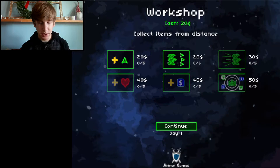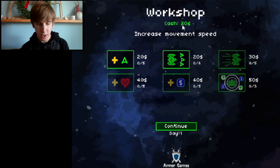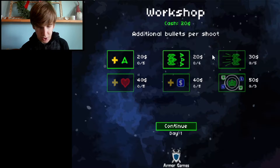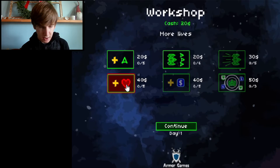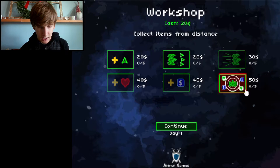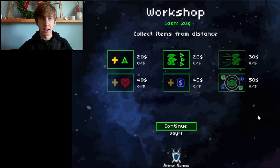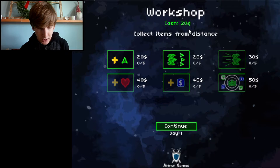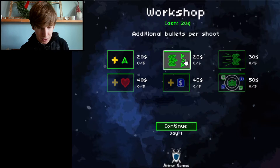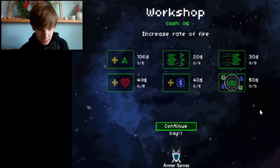This is the workshop, where you visit in between days and cash in the money you collected each round. You can increase the rate of fire, the bullets per shot, the movement speed, the amount of lives you have, the amount of money you get every time you collect it, and how far you can collect items from. Right now we have $20, just enough to buy rate of fire, so I'm going to get that and then let's begin.